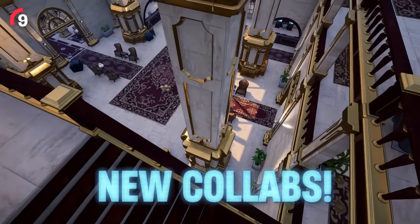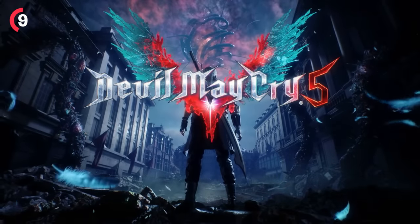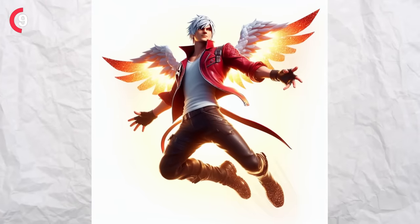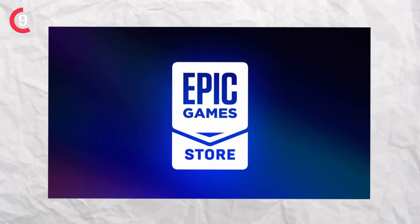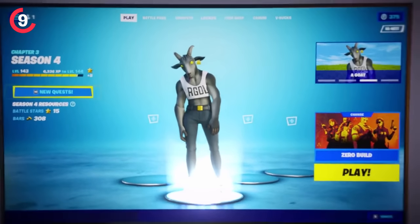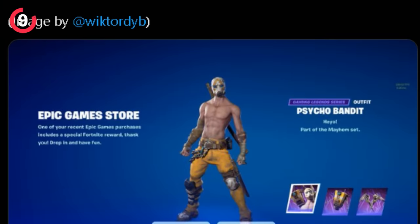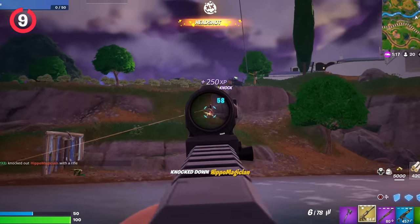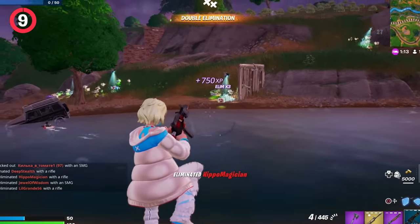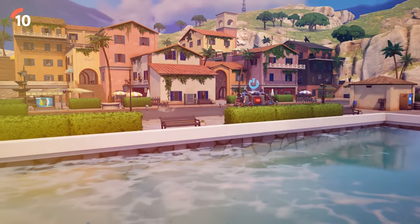New collaborations are also coming with this update, one of them being Devil May Cry. The main character Dante will most likely appear in the Fortnite item shop, and potentially even for free if you buy Devil May Cry off the Epic Games Store. There's precedent for this, such as the Psycho Bandit bundle being granted to accounts, and Devil May Cry may come to the Epic Games Store with a sale.